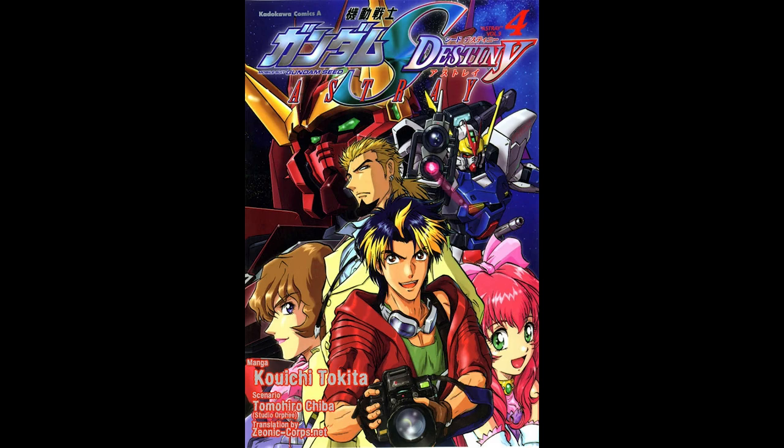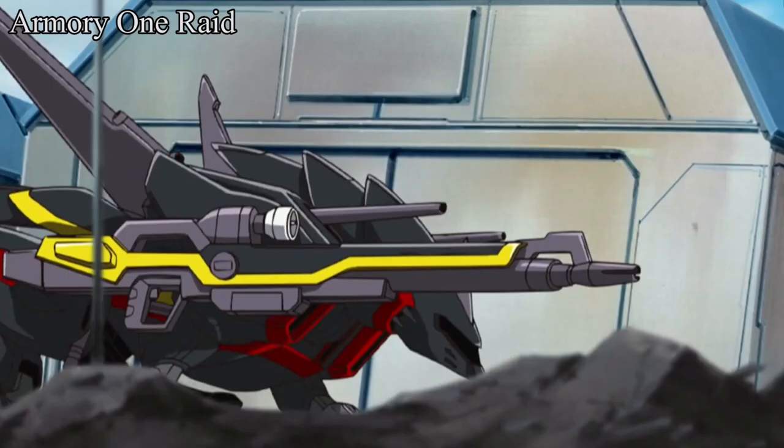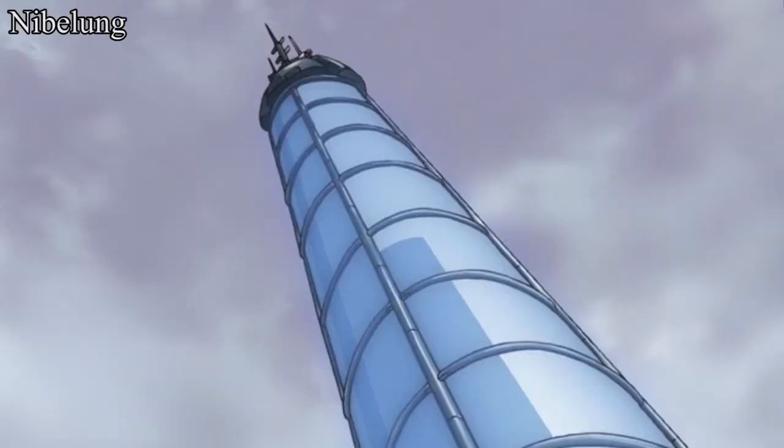So far there are four battle records. The first mission was meeting with a spy and receiving data from Armory 1 to plan a hijack mission. The second mission deployed two N Dagger N to assist the Armory 1 raid, stealing data on Chaos, Abyss, and Gaia. However, when they exited Armory 1, the two N Dagger N were intercepted — Courtney Harmes briefly fought against the duo before they successfully escaped.